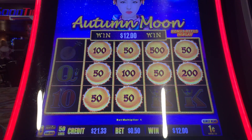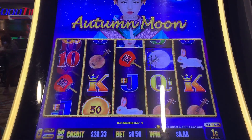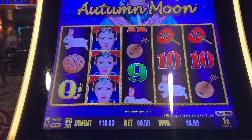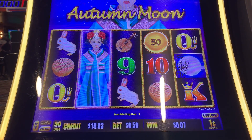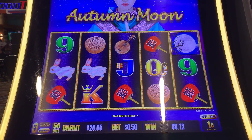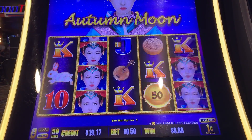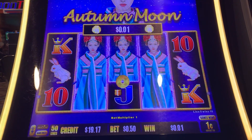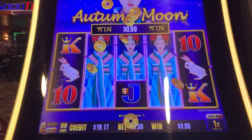We got $12 and we still have 11 more spins before we finish out our free play. We have a Golden Century that just opened up right next to us. So depending on how this plays out and how we are doing on our free play, we may or may not switch.